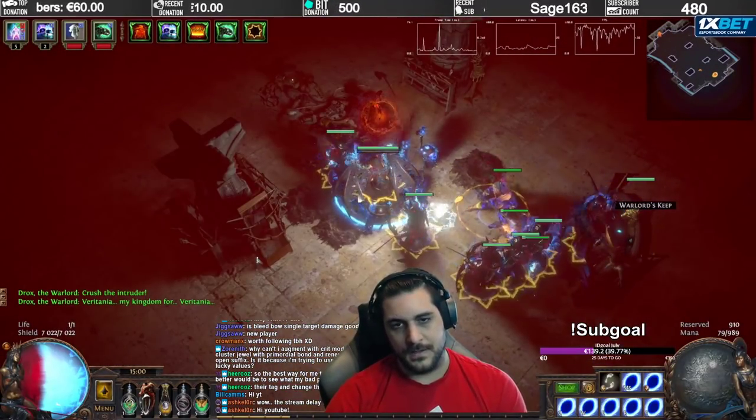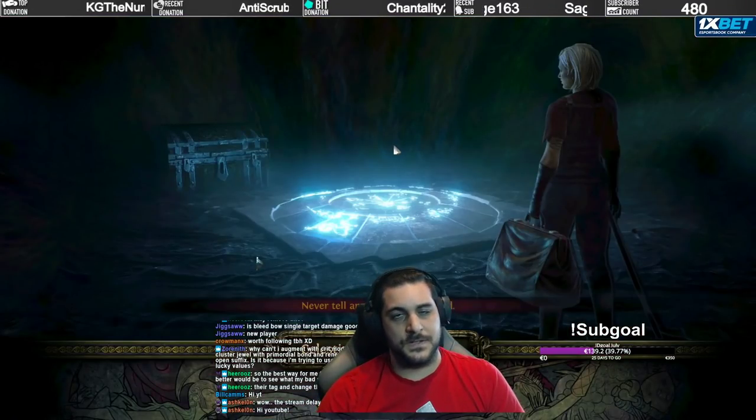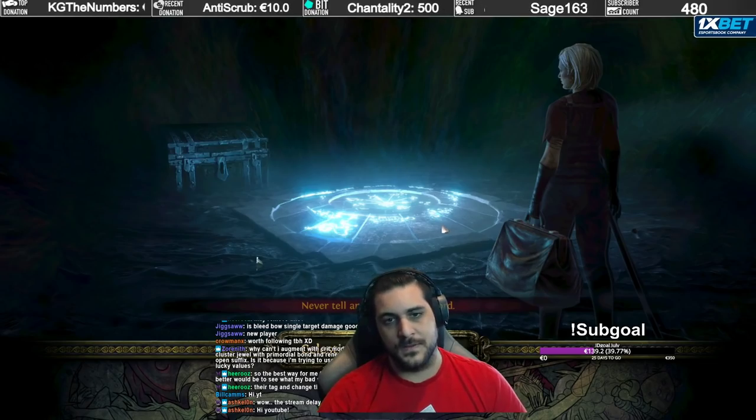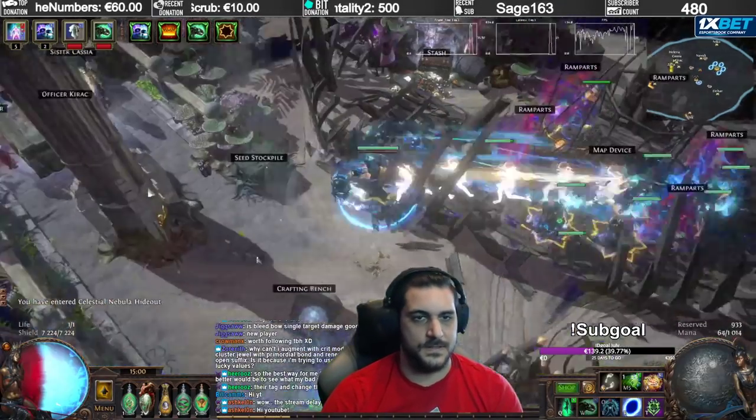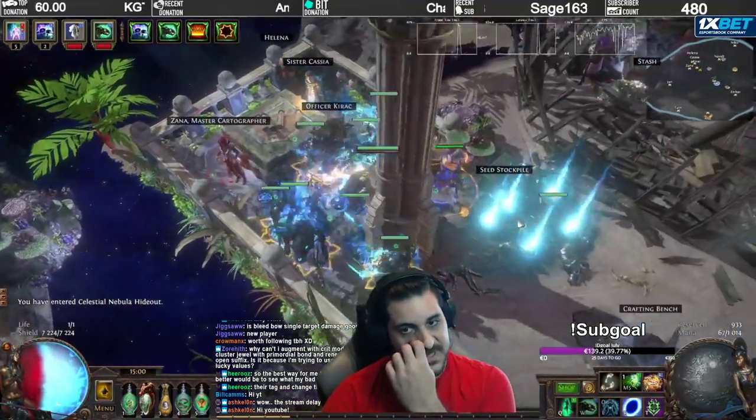There are a few other things you can do with the Guardian to deal more damage, but I like to keep the Guardian alive. So I'm using a Mask of the Stitched Demon helmet with a rare chest piece with high HP, percent life, chaos resistance, and bench-crafted HP as extra Energy Shield. That's how he is designed.